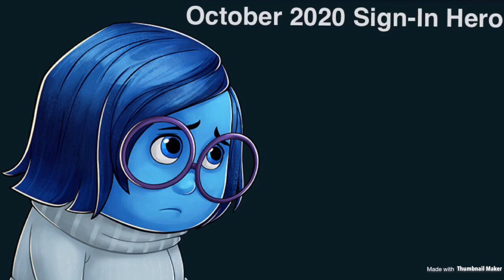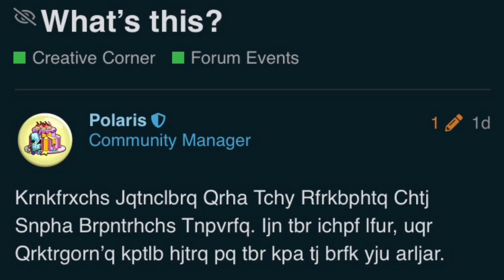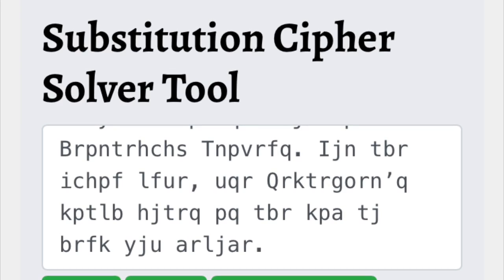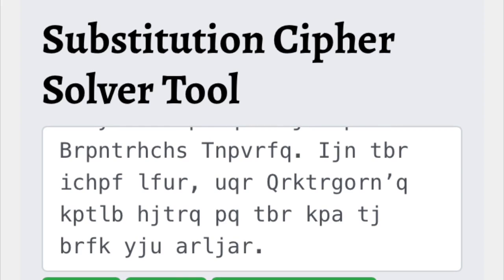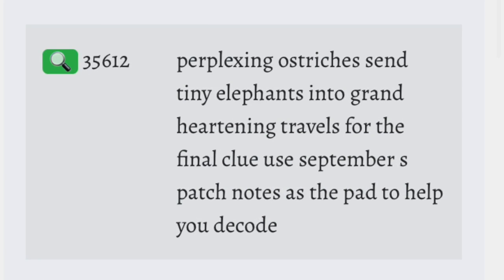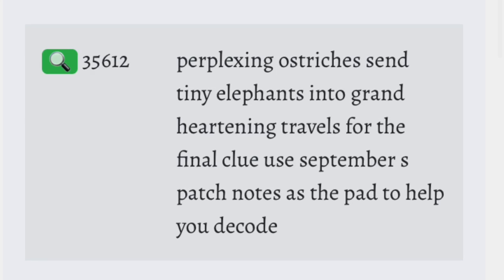At the bottom it says 'we know you've been patient for a long time and the next update is going to be something big,' and the word 'big' is actually a link to a post. Here's the post — it's just a bunch of gibberish, but obviously it's looking to be decoded. These letters are stand-ins for other letters, and there's an apostrophe there, so it's going to be apostrophe S. I went to a website called Boxing Trick and it told me it was a substitution cipher, so I copy and pasted it into that tool. The auto-solve gives: 'Perplexing ostriches send tiny elephants into grand heartening travels — for the final clue, use September's patch notes as the pad to help you decode.'